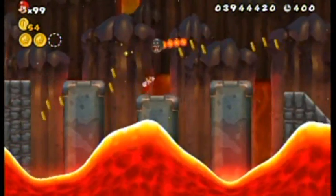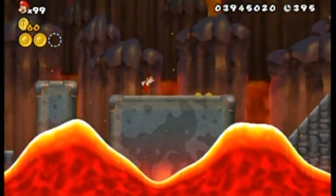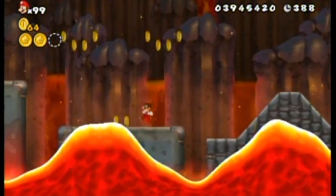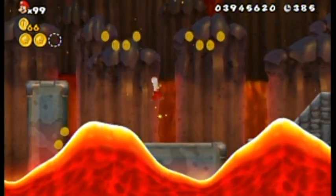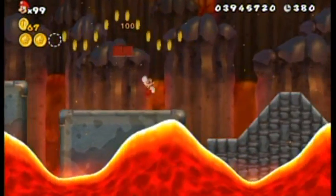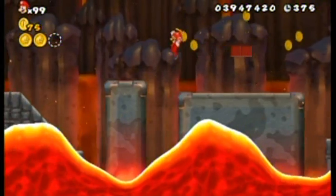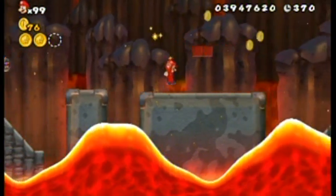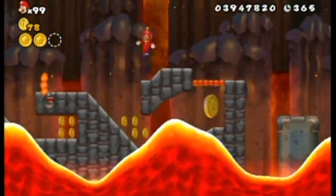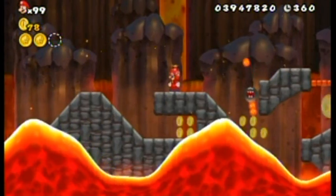Let's just skip over that — fire chomp, what are you doing here? Well, I guess it's kind of your home after all. I'm not liking the looks of this here. Wait a second — what is this? A propeller mushroom? I never knew this was here before. That's a nice surprise. And there's the last coin — you did have to go down somewhere. This was the harder one that I was thinking of.